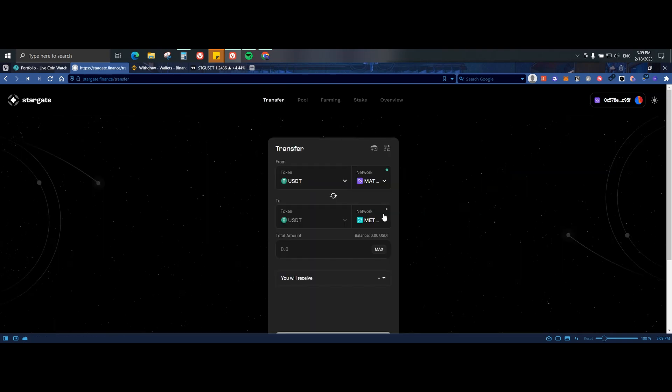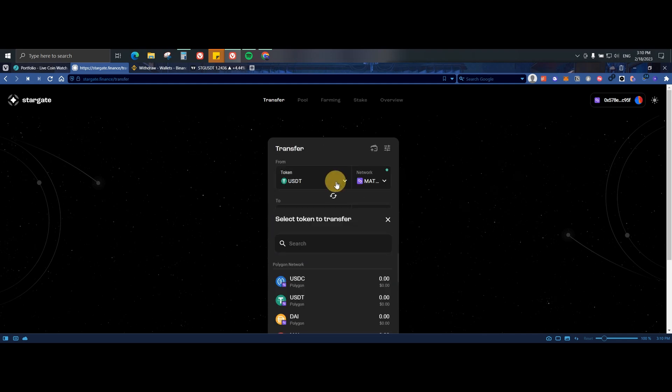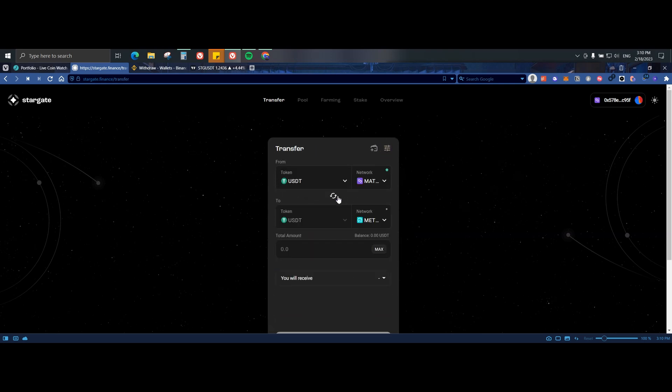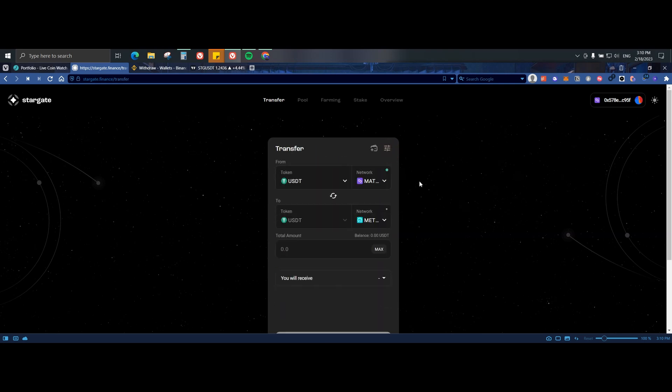Next let's go to the protocol. On Stargate Finance you can transfer coins from one network to another. For example if you have USDT you can send it to Metis. If you want to do BNB to Metis you can also do it. The coins available include STG, Bitcoin, MAI, DAI, USDT, and USDC — pretty cool if you want to send your stable coins across different networks to stake, farm, or do whatever you want.